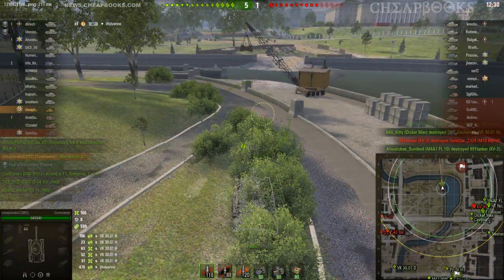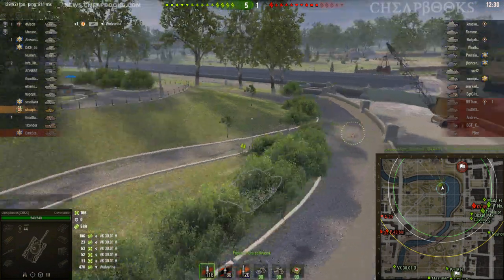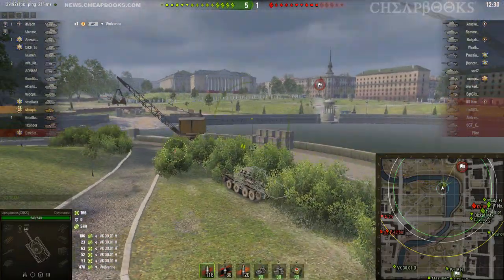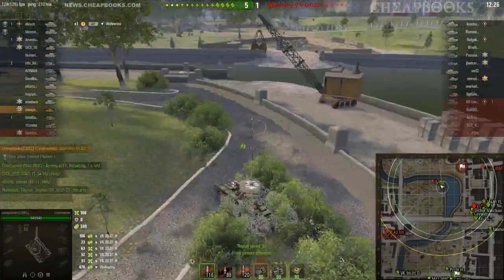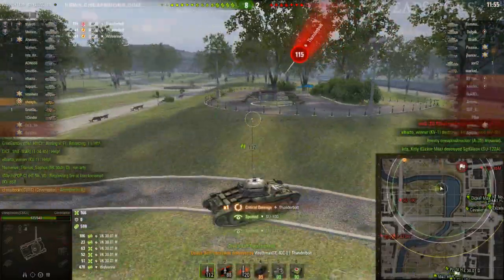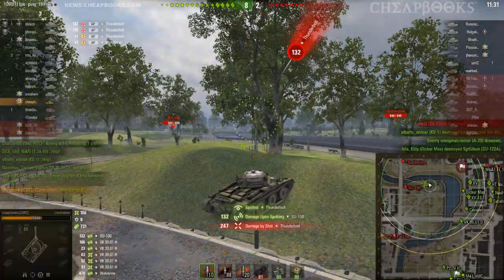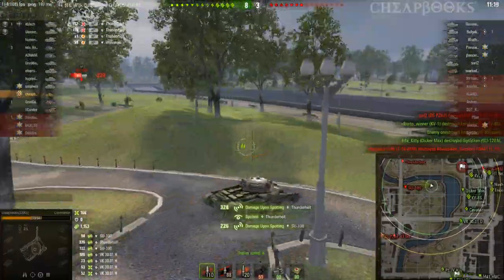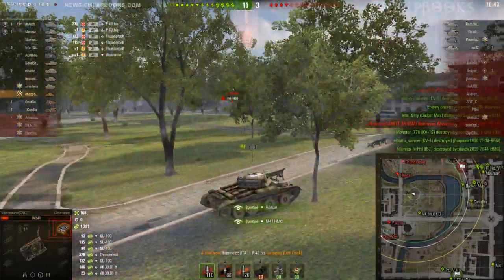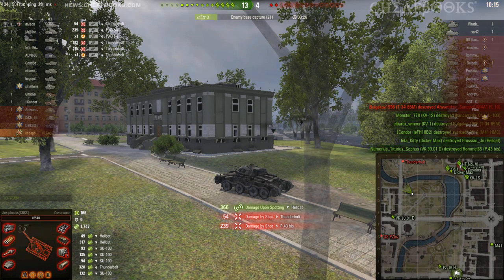Now you have to decide here: are you going to spot or are you going to snipe? I made the decision based on the fact that we've got this nice protective hill. They tend to only have SPGs, though there could be a tank destroyer. I decided to take some shots. We've lost a track. Try to stay low, just go up to spot, and then survive the game. Our tracks are damaged, and then we are going to cap.